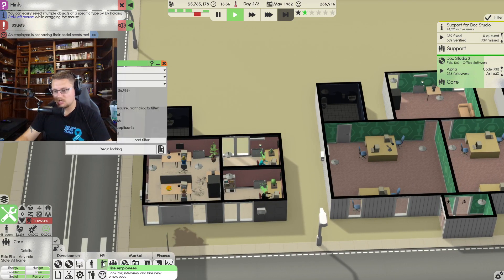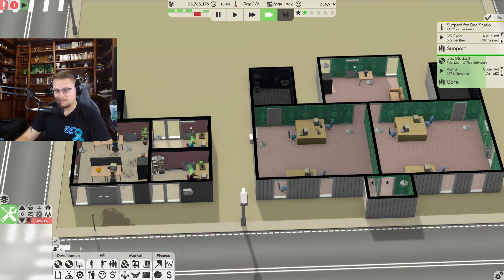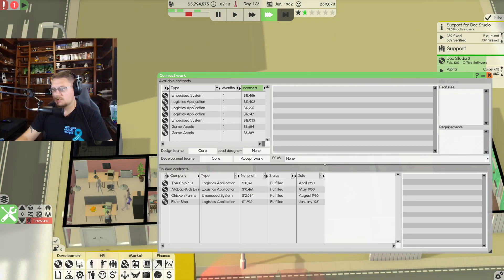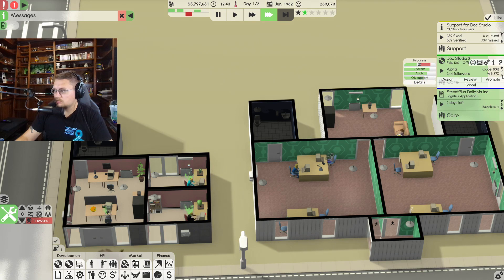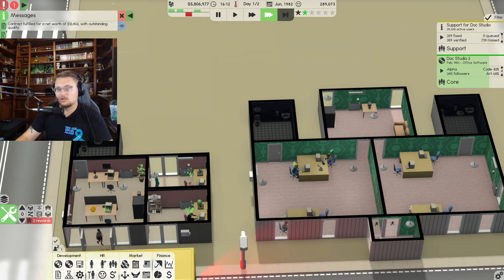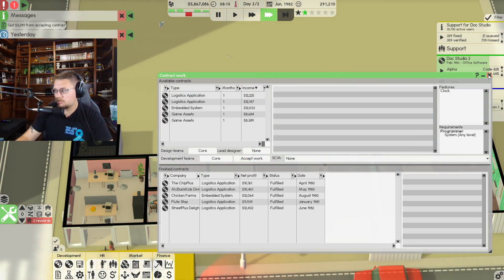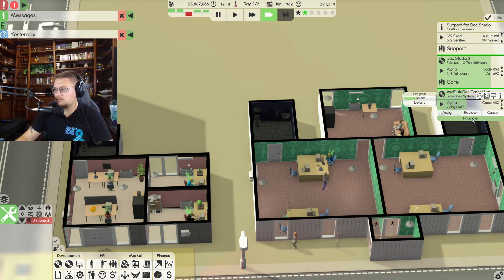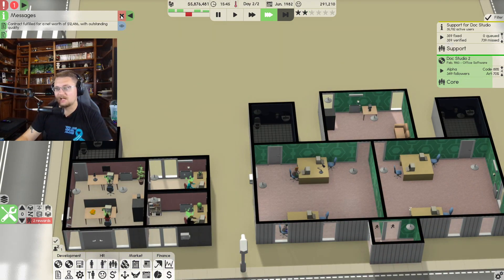Let's do some contract work to level up. Find contract work — let's do logistics, accept work. Lower the requirements down, develop, remote, finish — outstanding quality! We're almost to two tiers. Let's do another contract, accept work, develop, promote, finish — outstanding! Very good. Two stars! That didn't take too long.